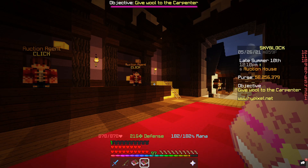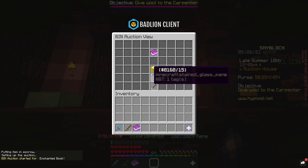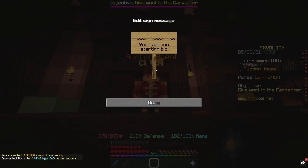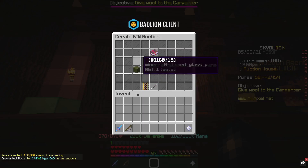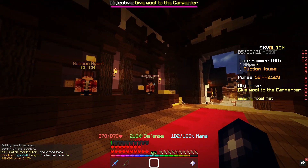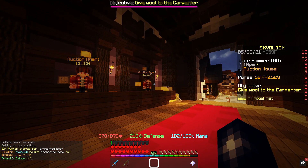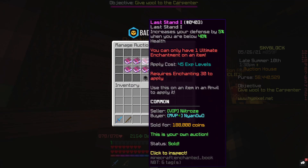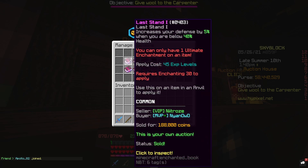It might not be the most profitable method per flip, but the volume is definitely there and they are selling. I've had to collect a couple of them because I don't have any space in my auction house to list more. As you can see, they're getting bought pretty much as soon as I list them. Do this method while Paul is the Mirror — when Paul's not the Mirror, prices will go up and there won't be as many coming into the market. The rest of them we listed have all been bought now, so yeah, it's a good method.